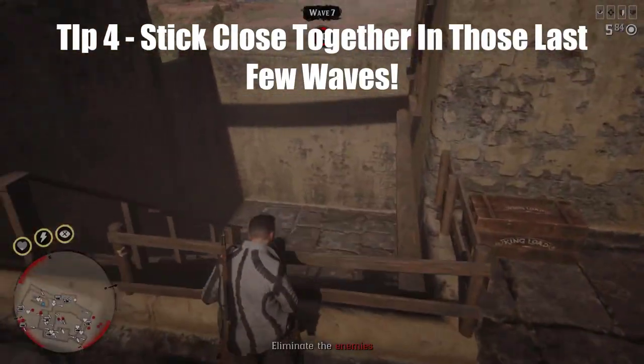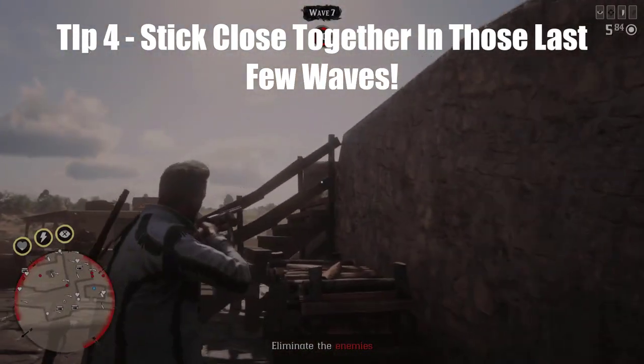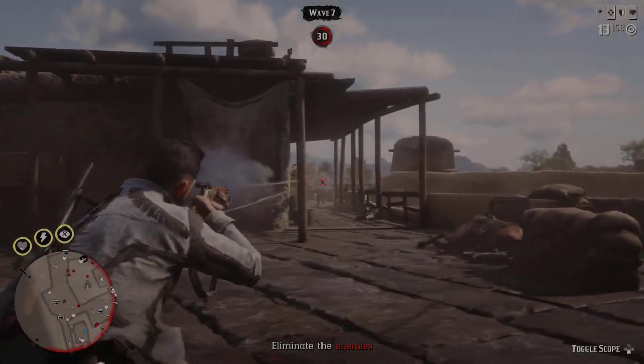Tip 4: stick close together, especially in those last three waves. So much can go wrong — from war wagons to cannonballs to one-shot snipers. Be close to your posse so you can revive one another, because trying to get to them from a distance can be really challenging.